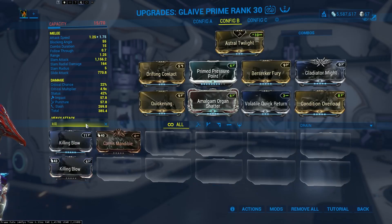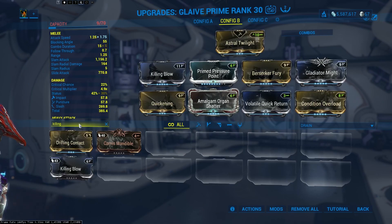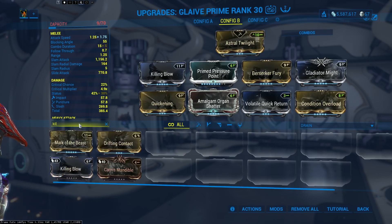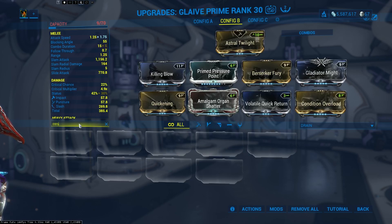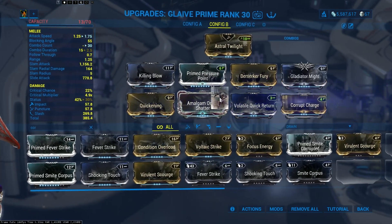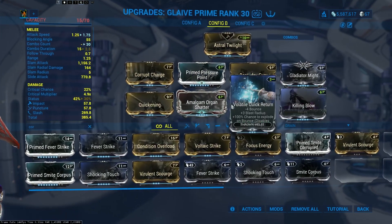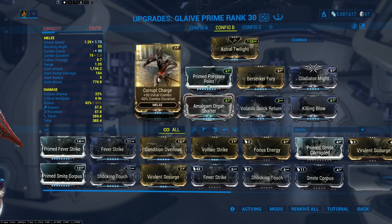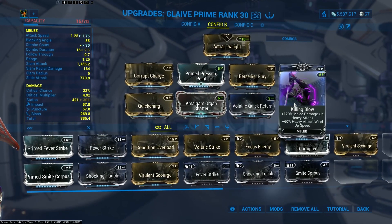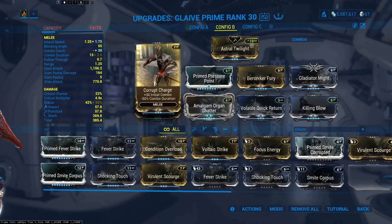ChatGPT is now asking us to swap out Drifting Contact and Condition Overload for Killing Blow and Corrupt Charge. Killing Blow adds heavy attack damage and reduces the charge time for a heavy attack. Corrupt Charge adds +30 initial combo, which means we'll always have at least a 2x combo multiplier — basically doubling our damage. It also reduces combo duration, but that doesn't matter since we're not building combo. Not bad. Let's go test this build.